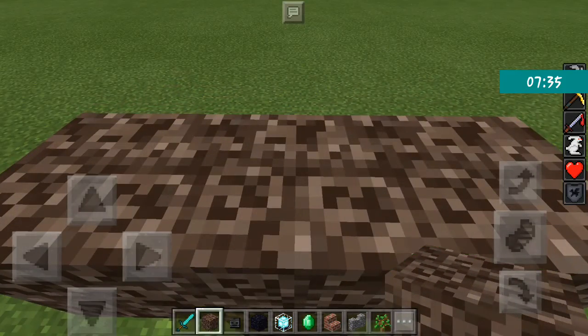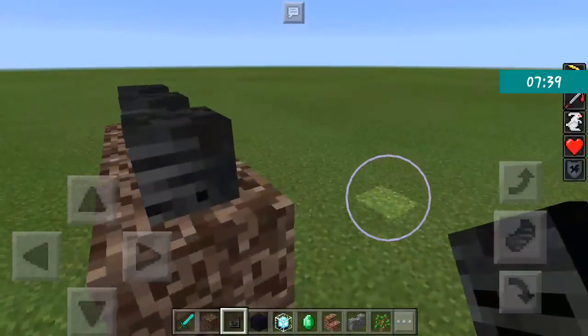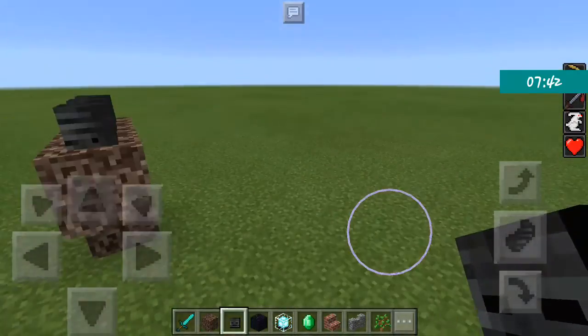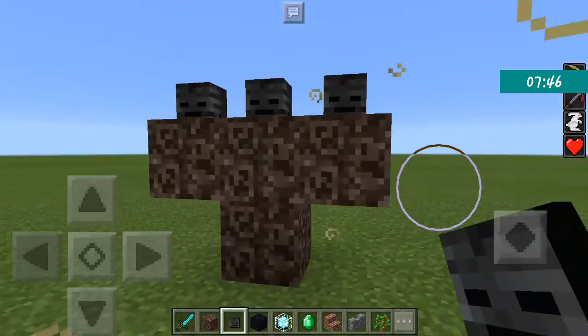Sponges absorb water, kind of like a bucket. To convert a wet sponge back into a dry sponge you need to put it in a furnace and cook it.